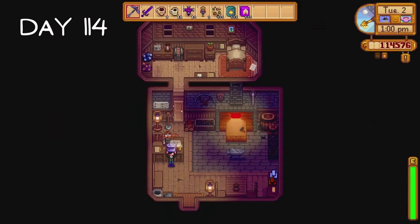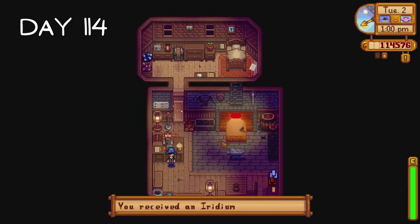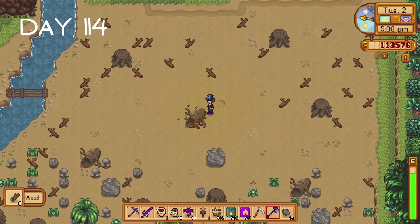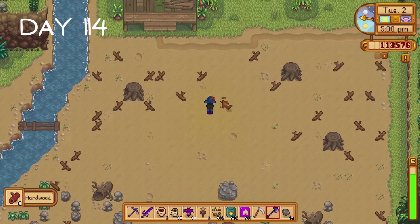As is tradition I purchase 20 kegs from Robin. Then I collect my Iridium trash can from Clint. We're a bit late but we have finally officially fully upgraded all of our tools. I make my way to Ginger Island and spend the day clearing out all of the wood, stone and weeds and plant the seeds.